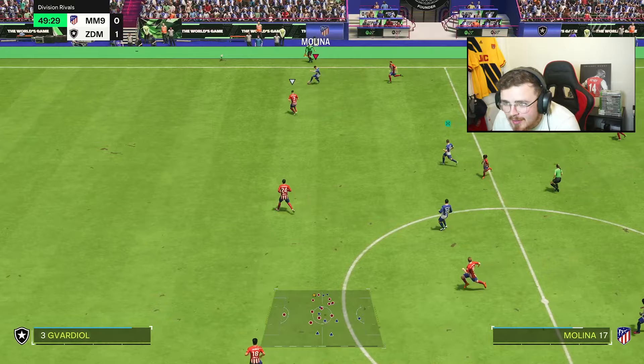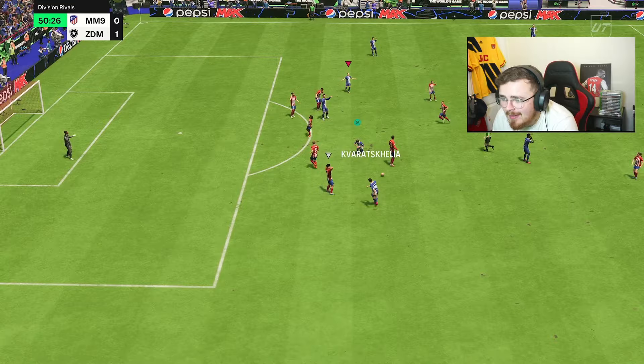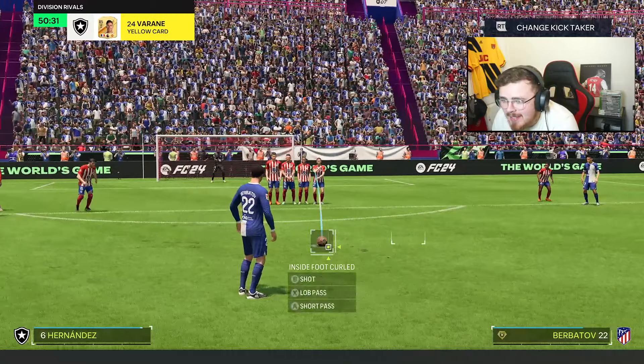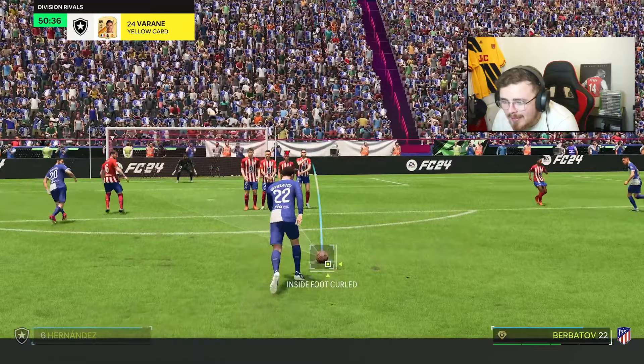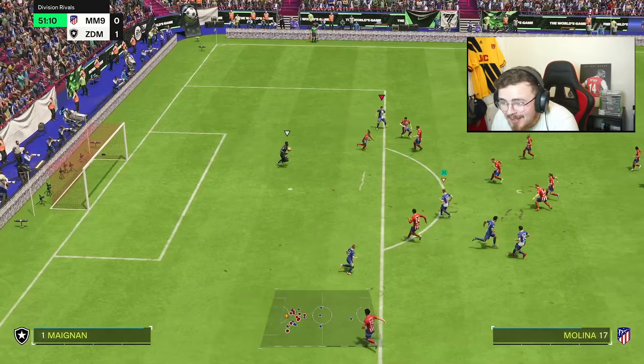Molina now, a bit of space to run into. Raspidori's on the inside. I'm going to get the block in - gets a little bit lucky, very lucky actually. He gets absolutely killed by Varane. Booking surely on the cards here. Berbatov only decent at free kicks, he's not bad actually. Let's just take it for a laugh - you never know, you could get lucky. It was tough to see but the keeper made an unreal save for that one.